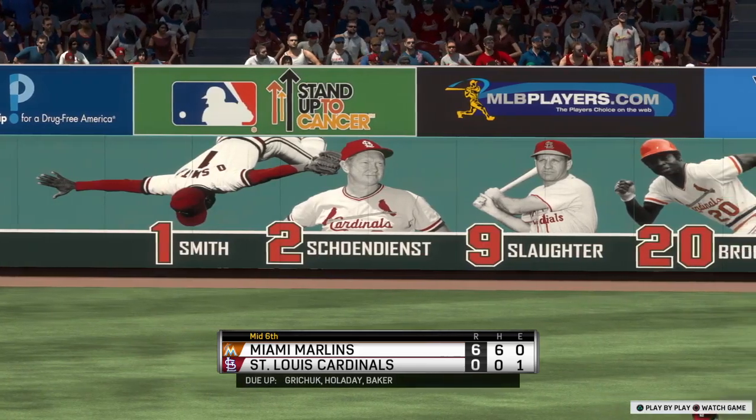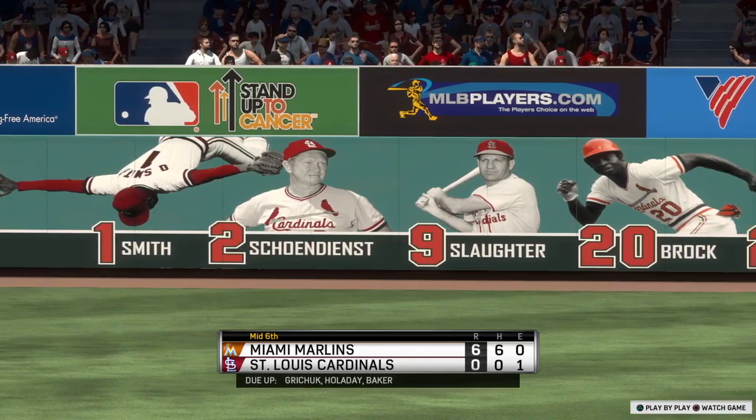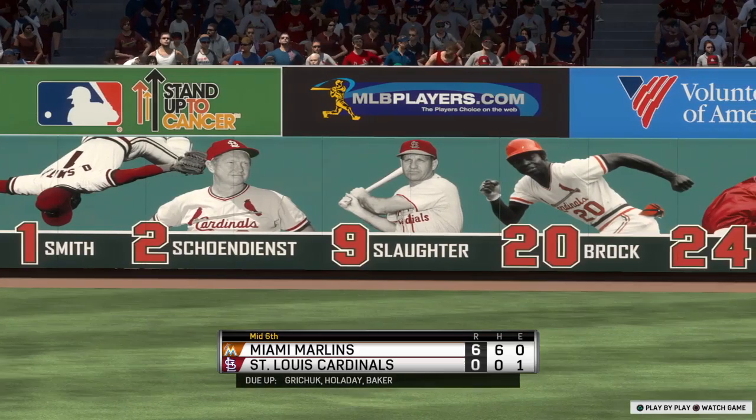Bottom part of the order — seven, eight, nine — due up in the home half. It's the Marlins six and the Cardinals nothing.